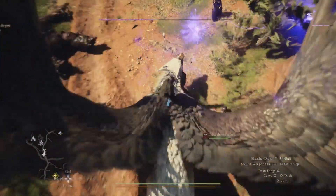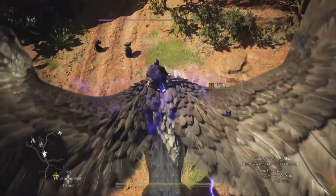If it tries to shake you off, just hold down the right trigger again, and it will fly off to its nearest nest.